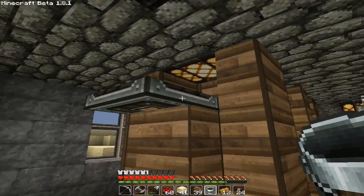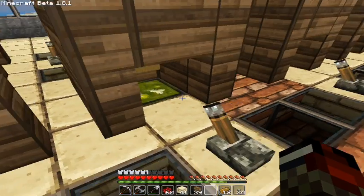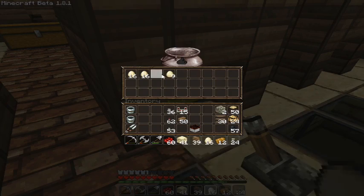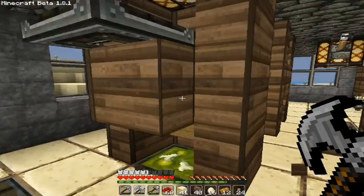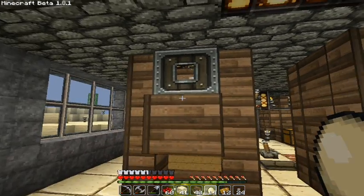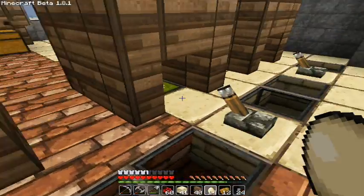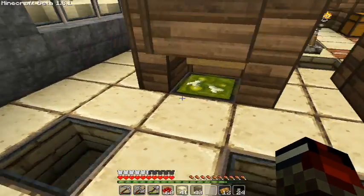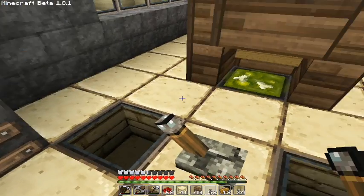I'll leave one space free for the chickens to go, then I'll place my water right here. And that's already it — you don't need anything else. The chicken will stay stuck in there and you can collect its eggs. And if you want, you can also place an Ibashi under it.